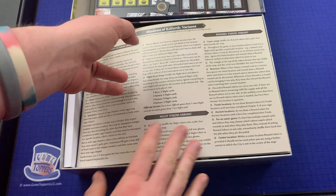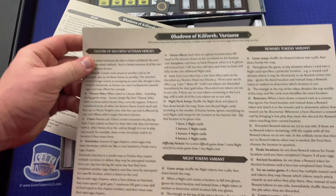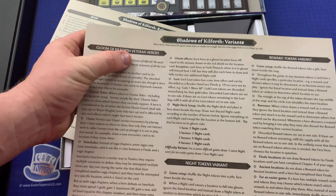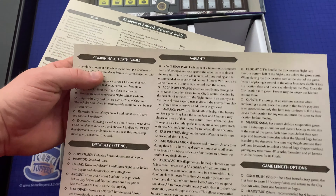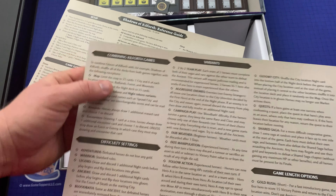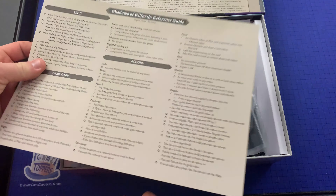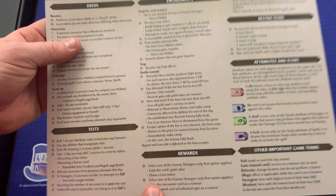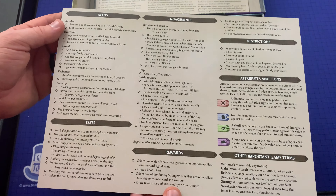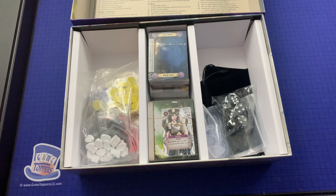We've got a Shadows of Killforth variants booklet. Gloom of Killforth veteran heroes, knight tokens variant, reward tokens variant, combining Killforth games, difficulty settings, variants, and game length options. And here's our reference guide — I am a huge fan of reference guides. You'd be amazed at how many games don't include them. But these really, really help so much when playing a rules-heavy game.